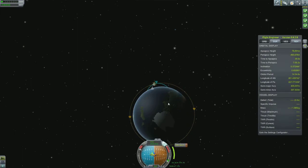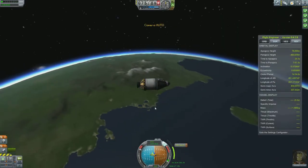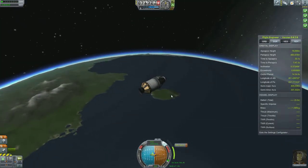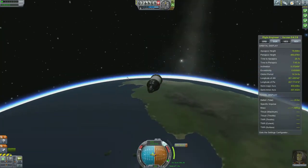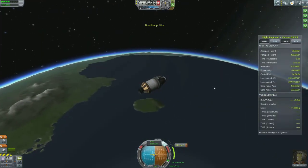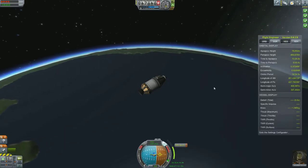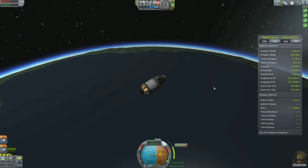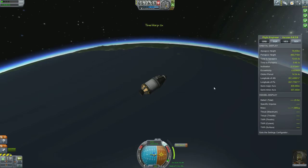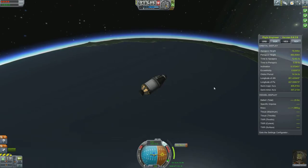On the next mission I'm going to aim to complete what the contracts are asking me to complete. That's a pretty good shot of our little rocket flying above Kerbin. I'm going to fast forward time and see where we potentially end up. Looks like we're ending up at 60,000 meters.